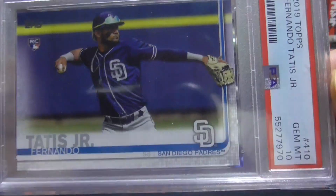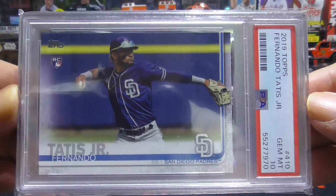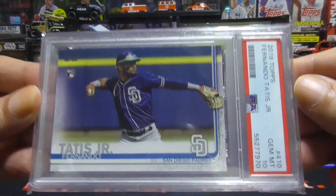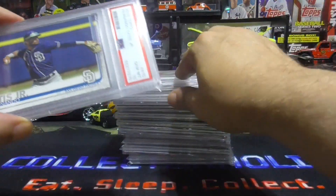My first one is going to be a Tatis, Gem Mint 10. You can pick up this stuff really cheap right now — and actually it's cheaper now than when I bought them like a month ago. Tatis rookie card.